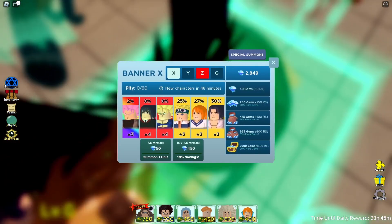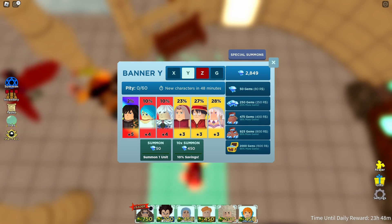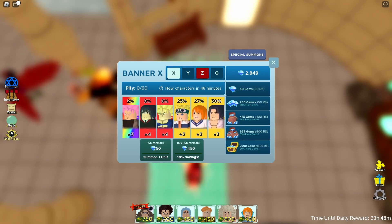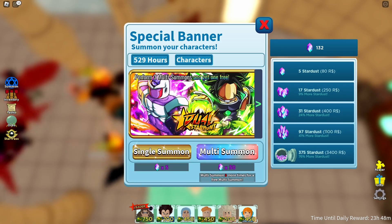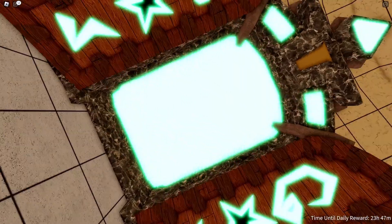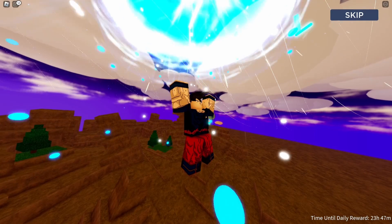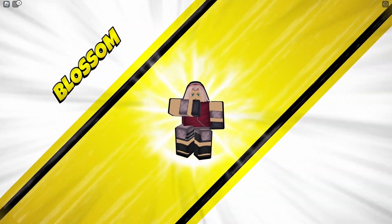Before we get started with the working codes, I'm gonna do some summoning first to see how lucky we are today. I'm in the summoning section right now — I want to do the special summoning. We're gonna do some multi summons. Let's go ahead and hit that button. We just pulled it down, let's see what happens.